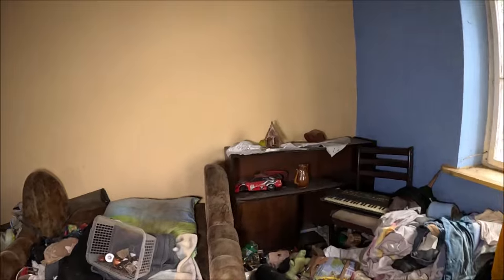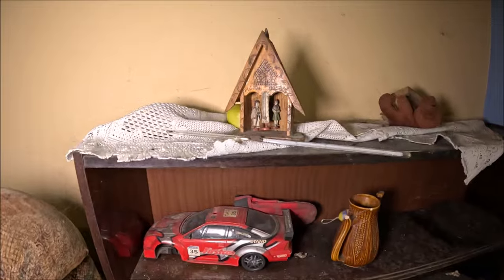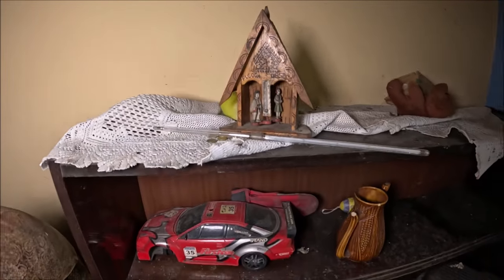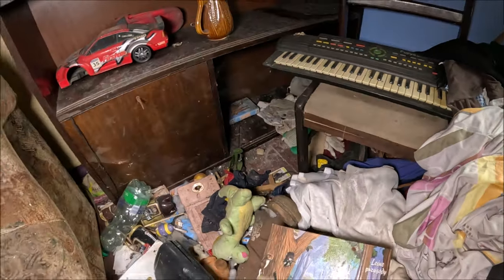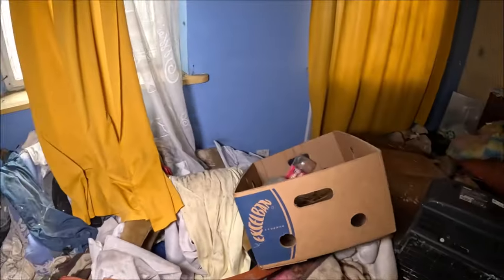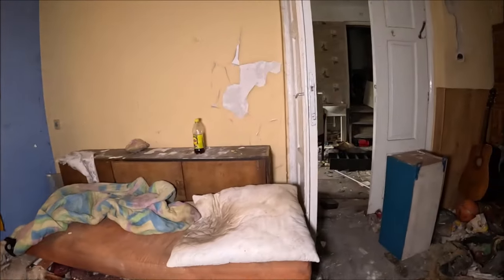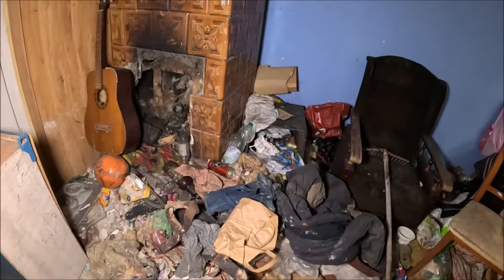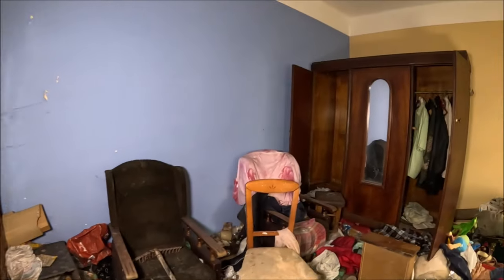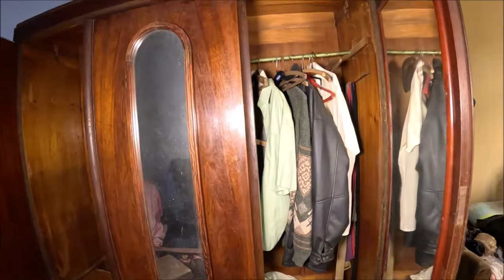I całkiem fajny sportowy samochód. Samochód — ładny domek. Tam keyboard. A tutaj niemalże całkowicie zniszczony konik na biegunach. Jest i kolejny konik. Ładna szafa. Patrz, jaka skóra. Kule.